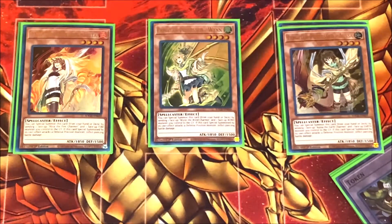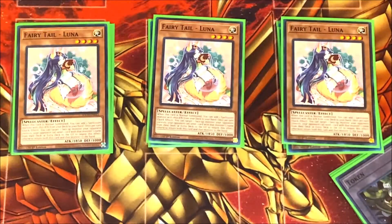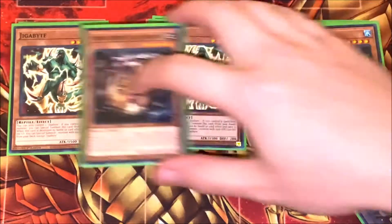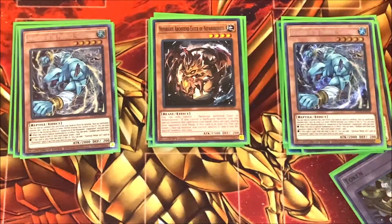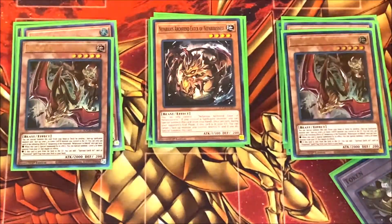Then three copies of Fairy Tail Luna — this card's great because it can search out one of your Familiar Possessed monsters or even another Luna, and it has that bounce effect. Three copies of Gigabyte along with three copies of Nefarious Archfiend. Both Gigabyte and Nefarious Archfiend can be special summoned if you control a spellcaster monster, and it's a great way to then go into a Link 2 or a Rank 4 Xyz monster. I also play two copies of the Awakening Possessed — one water type, one earth type. Both are good 2000-ATK bodies. The water one lets you randomly discard a card from your opponent's hand, and the earth one lets you bring back a Level 4 monster from your graveyard.